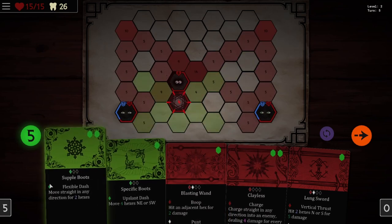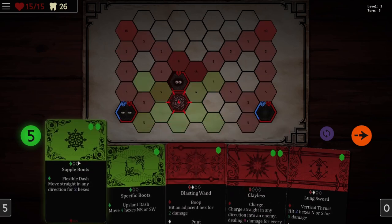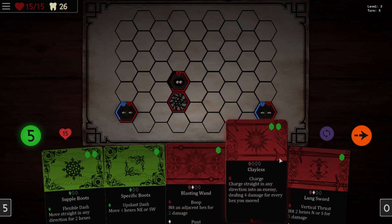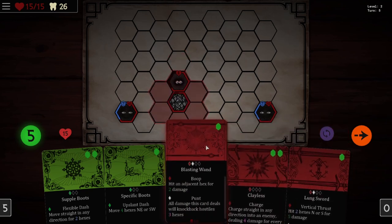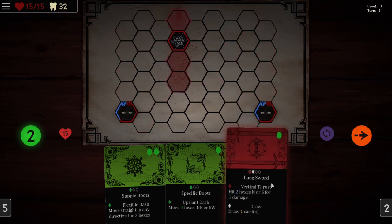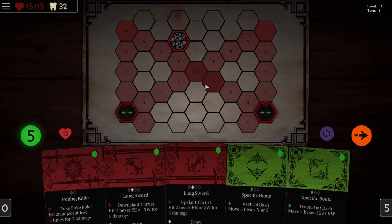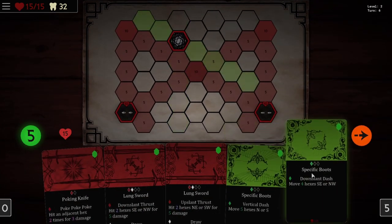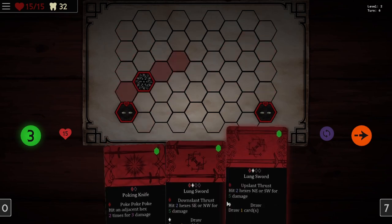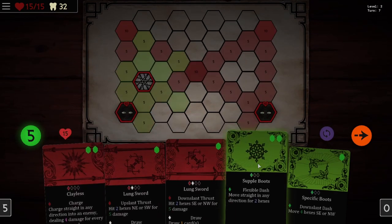And this game is free — that blows my mind. I would easily have paid at least five or ten dollars for this. We've got clayless — can we hit something away? Yes, punt. Perfect. And then we'll clayless them. Oh, that's so good. I think this is a good place to end our turn. If we can get clayless again, that would obviously be fantastic. So we'll move up and then down because that's how our movement is restricted right now. I'm going to pass the rest of our turn so that we get something a bit better, like clayless.